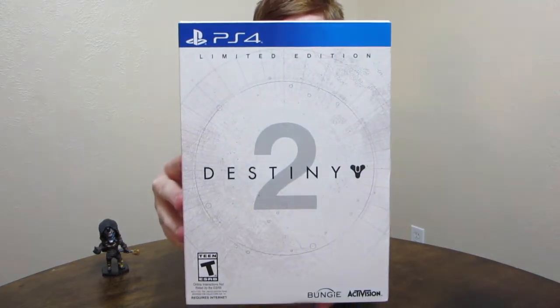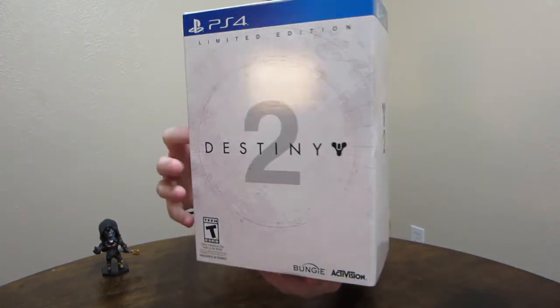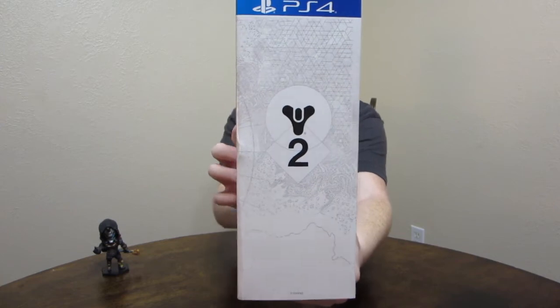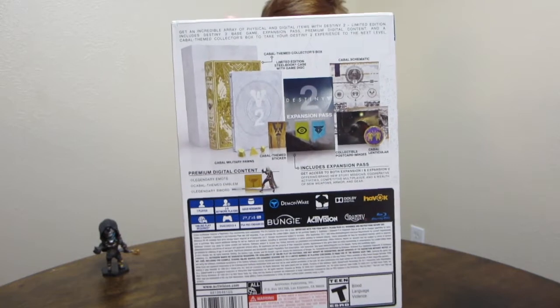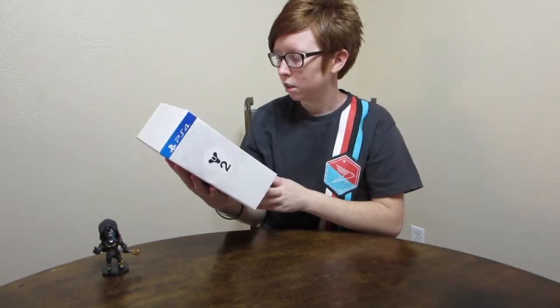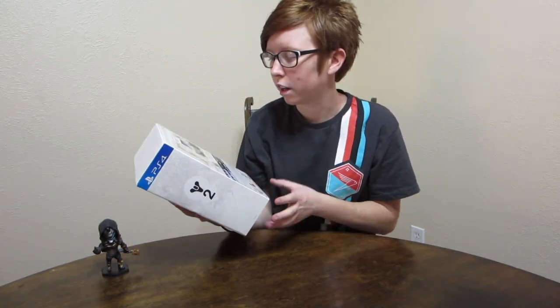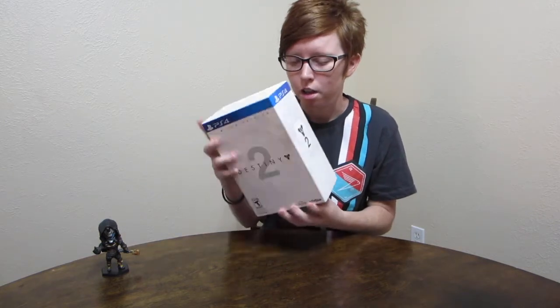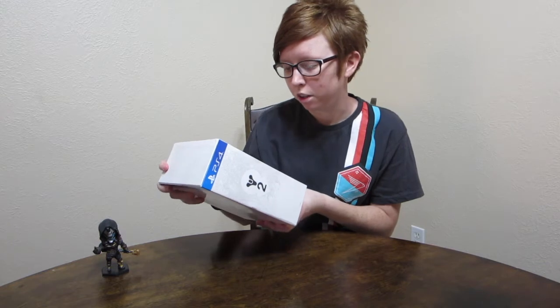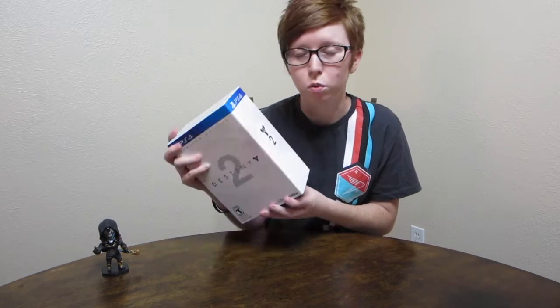First off, I'm gonna show you guys the box because this box looks amazing. Hopefully you guys can see that. Both sides are the same and the back tells you everything that comes in it. We also get access to both expansion 1 and expansion 2, whenever they come out. You also get some legendary emotes, a Cabal-themed emblem, and a legendary sword for in-game content. So that's pretty cool, and then a bunch of other stuff. So let's go ahead and open this up.